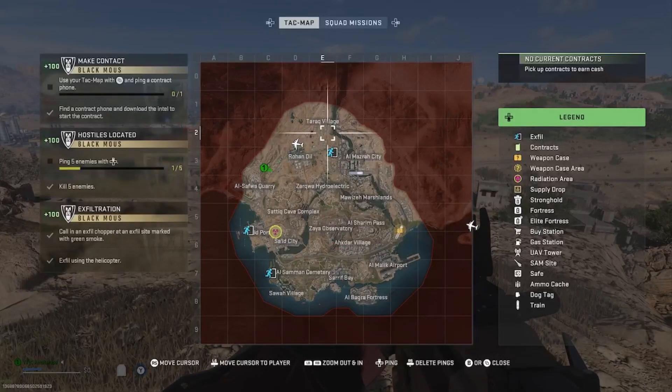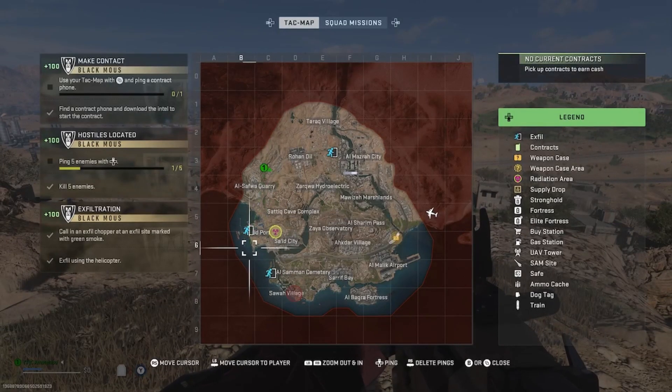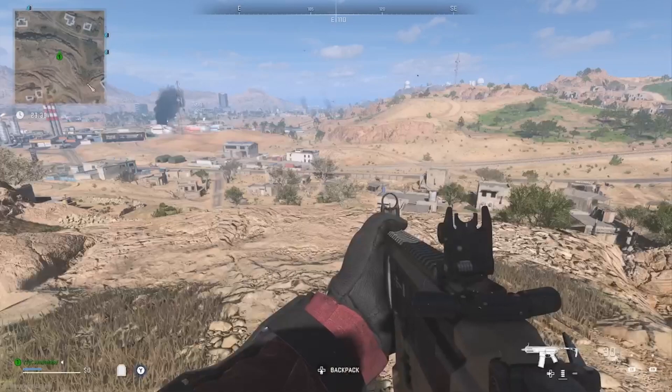After you pick it up, head to one of these X-fil spots. There's one right up here near Almazra City, one right here near Hardwood Port, and one right here near Al Shaman Cemetery. Head to one of those three spots where the blue guys are running.